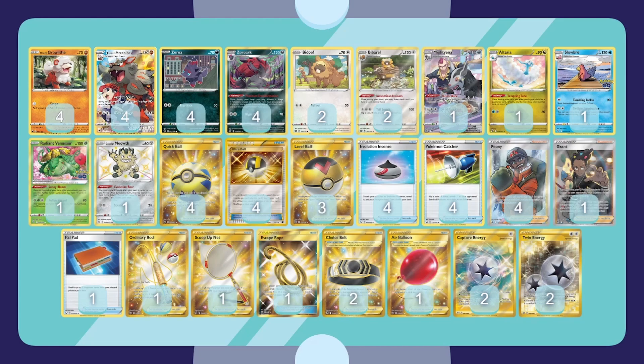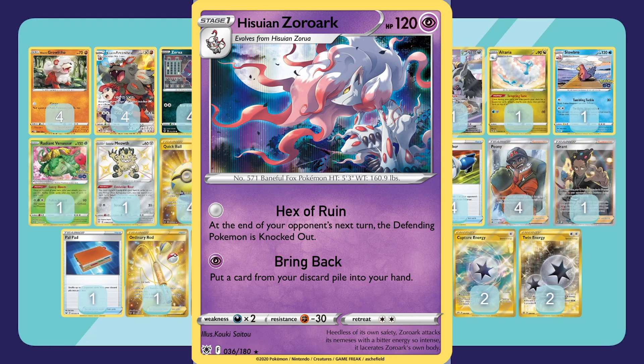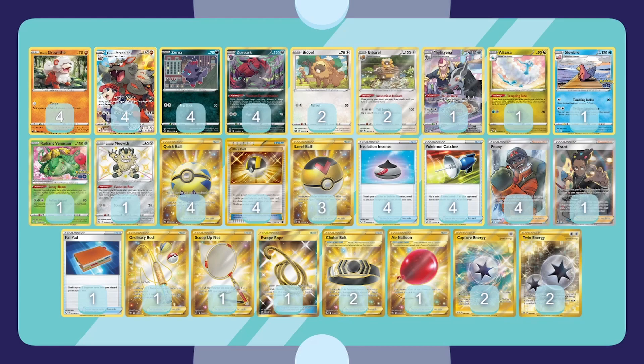This deck is super sweet. I've seen versions that play no energy, but I think Slowbro might be worth it — definitely something to test. Most lists are built similarly but with different engines. I saw one with Inteleon and one with Hisuian Zoroark, which just knocks them out at the end. The Zoroark line is really cool because it gives you backup options to keep your strategy going. That's Hisuian Arcanine — let me know what you think below, like and subscribe, almost to 200 subscribers, and I'll see you next time with Goodra V-Star on the Tea Table!